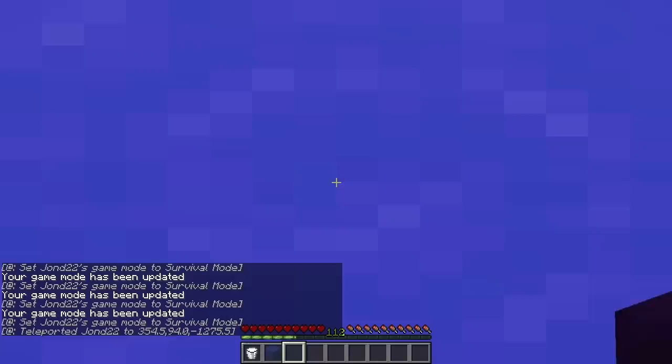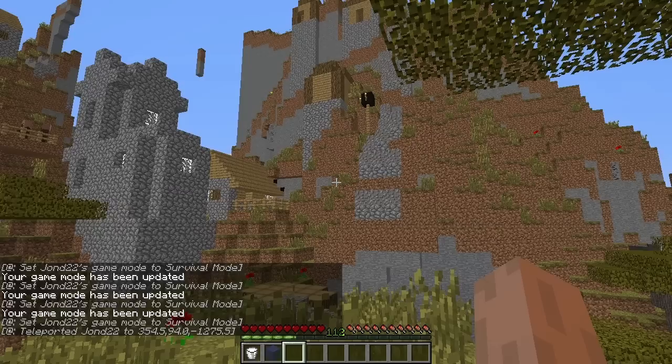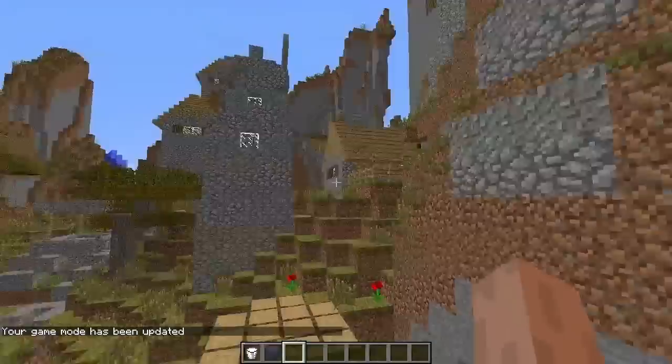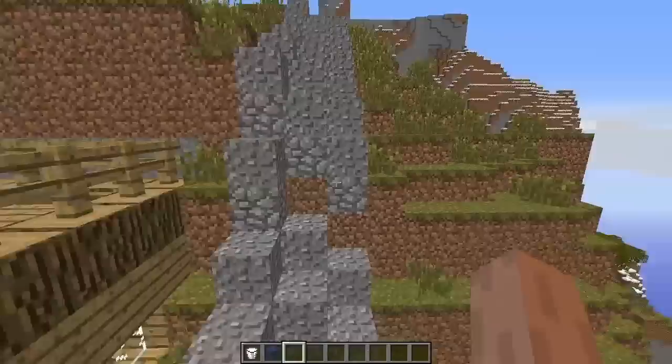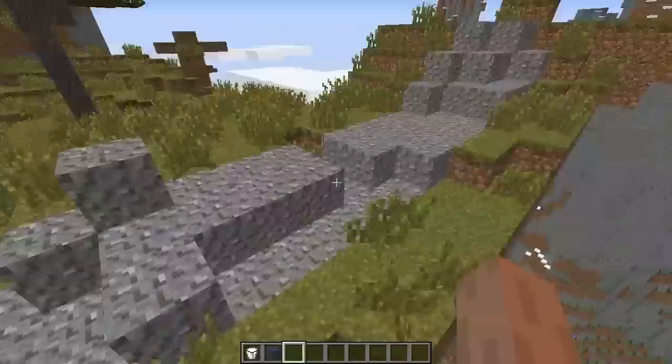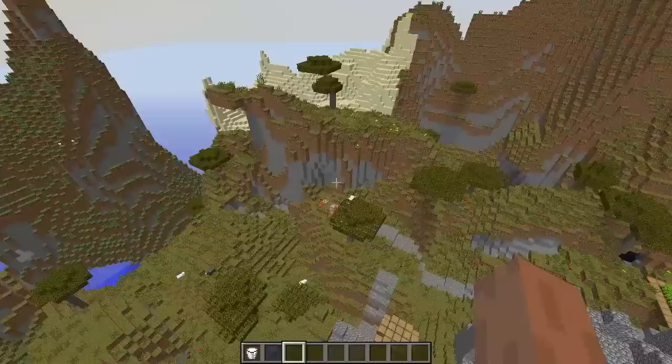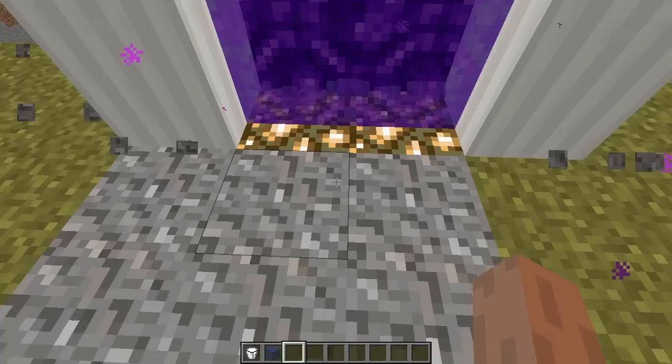For another villager change, I'm heading through this portal to a village. The update to the village is pretty subtle — cobblestone now spawns underneath the pathways in all villages. I made this world amplified to show it more clearly. This means you won't come across a village that spawned near a ravine with its path completely gone — it'll actually have a path across it, which is pretty awesome.